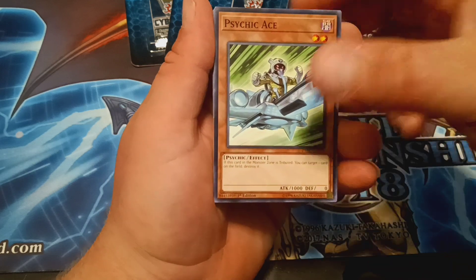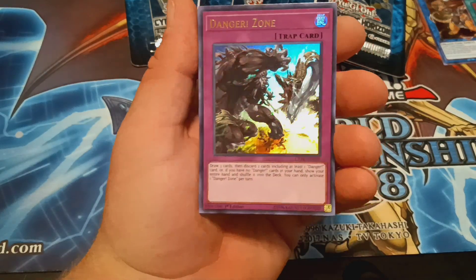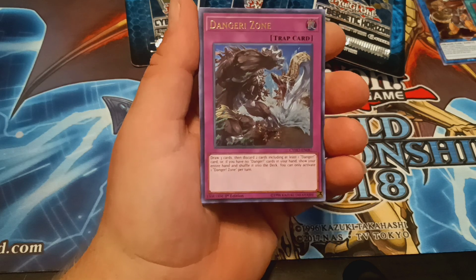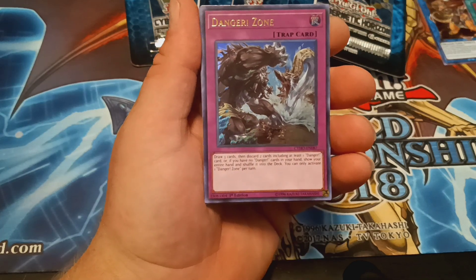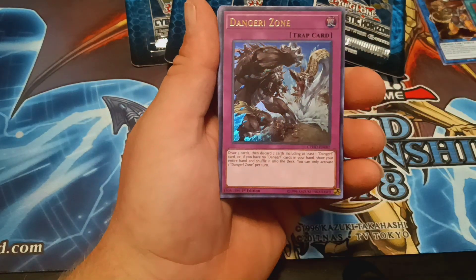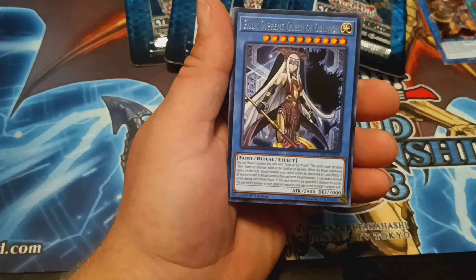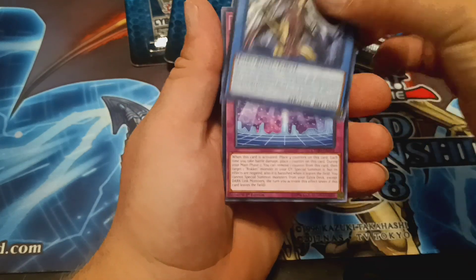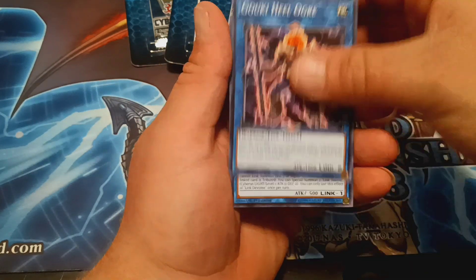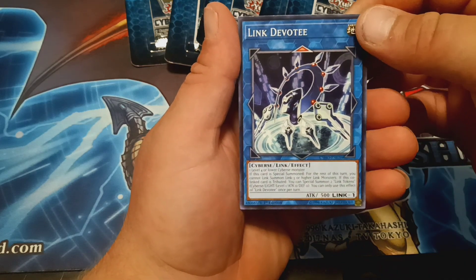It's pretty wild what lengths people go through to weigh a pack. Hopefully there are more trusted sellers out there than people just trying to make a penny off somebody. We have a Danger Zone. The way my light is glaring on the cards, all the holographic cards look like Ultimate Rares. But like I said, I don't know the value of these cards — they are cards I haven't gotten yet, so I'm happy with it regardless. Something to add to the collection. And we have a Link Devotee.